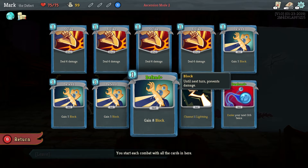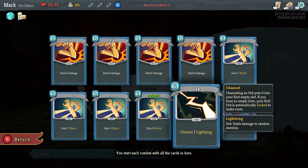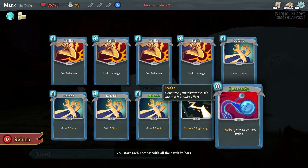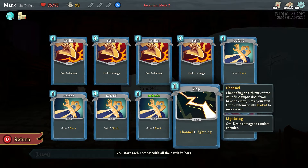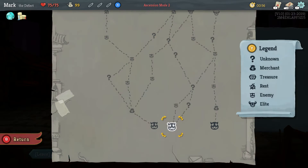So the defect starts with 10 cards. We have four blocks, four strikes, a channel of a lightning, and a dual cast. These two cards are dealing with orbs, which are the defect's special ability, and I'll show you that in just a minute as we get started.